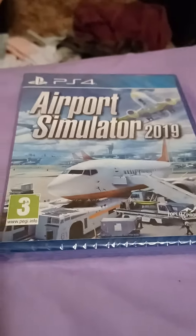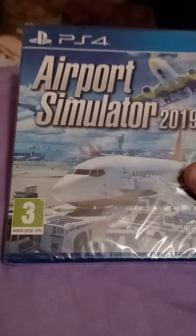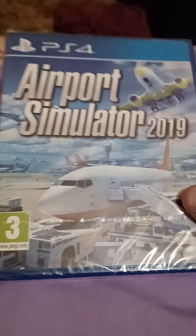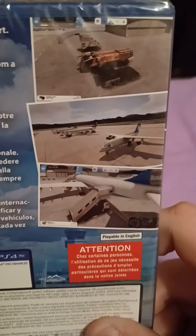This is Airport Simulator 2019 unboxing. In this game we can fly planes, prepare flights, and stuff like that. On the side and the back you can see there are some screenshots.